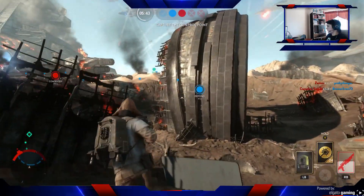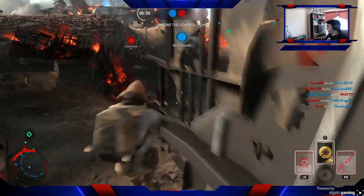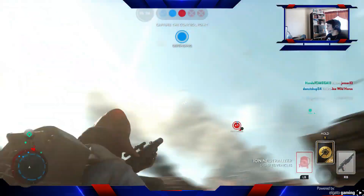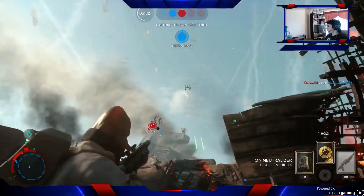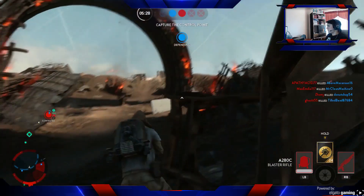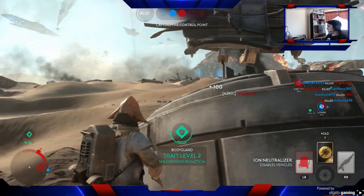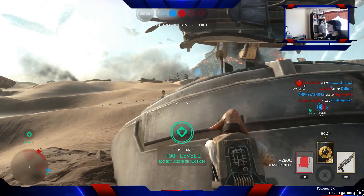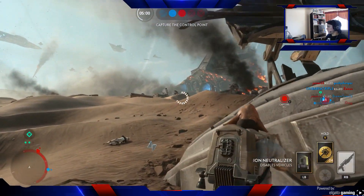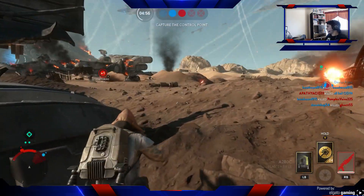Basically, if your team is getting dominated in the sky, you have to use this to try to help out. It is somewhat disconcerting for the enemy to see ion beams being shot at them, so they might be more careful when strafing — which is good because you're deterring them. But if nobody's shooting anything at them, they're just going to keep doing it. So it does have that 'makes the enemy want to avoid you' effect. But other than that, I don't think it's very good.